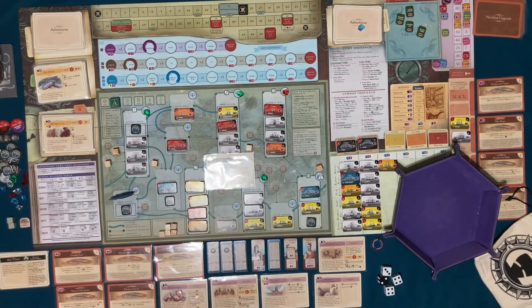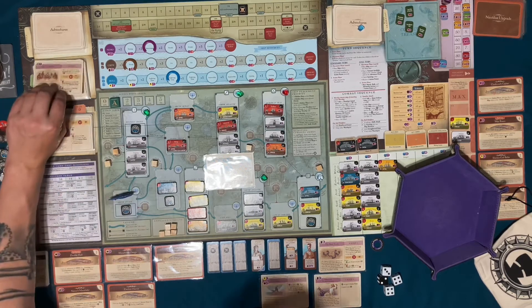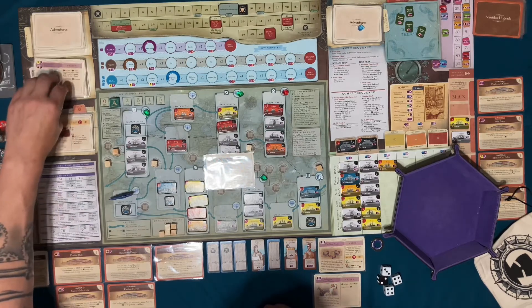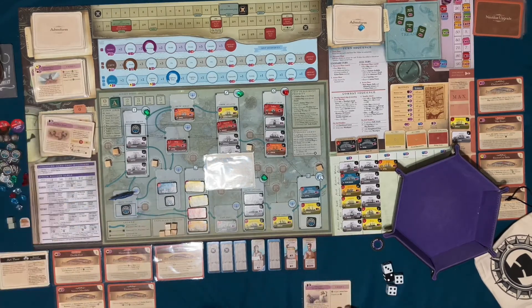We're at the end. The game ends — first resolve all adventure cards only in your tableau and place in either the pass or fail piles as indicated on each card. Do not add Nautilus upgrade cards to the pass pile yet. My adventure cards down here in my tableau: at game's end — pass, pass, pass, fail, pass. Not too shabby.